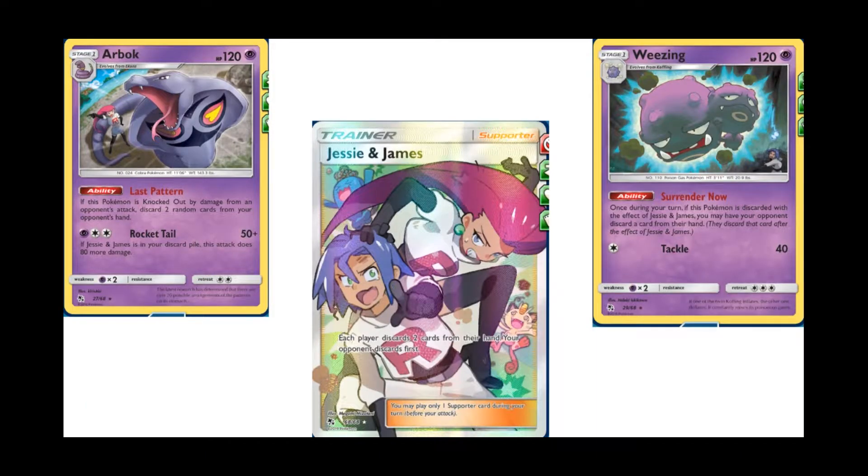The card has very obvious synergy with both Wheezing and Jessie and James, which were also released in Hidden Fates. Wheezing reads: once during your turn, if this card is discarded with the effect of Jessie and James, you may have your opponent discard a card from their hand — they discard after the effect of Jessie and James. Jessie and James reads: each player discards two cards from their hand, your opponent discards first. So essentially you're knocking your opponent's hand down to zero — really, really fun for disruption. Just when they think they get their hand size back up, you use Wheezing and Jessie and James, or Arbok gets knocked out and their hand gets knocked back down to zero.